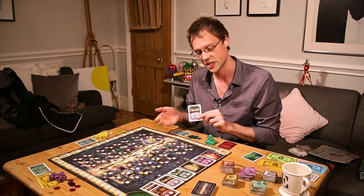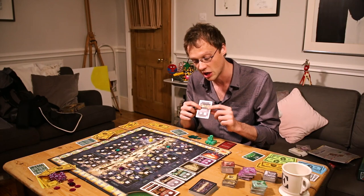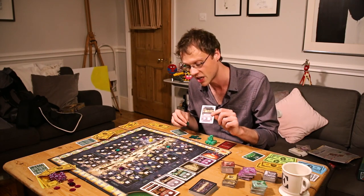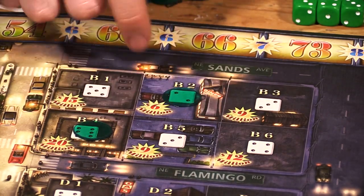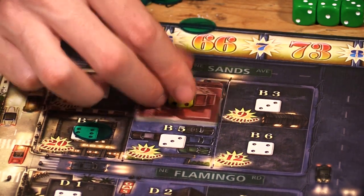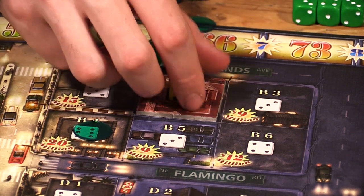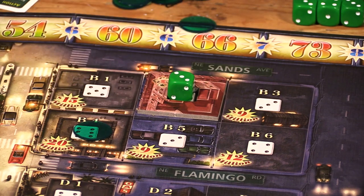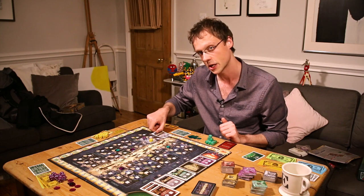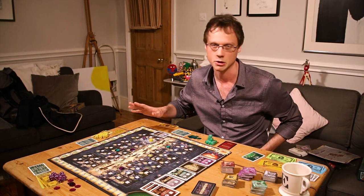And look at that — we've actually got a grey casino on the board. Before we get to all the fun of this card causing some casinos to pay out, the very first thing that happens is you look at which lot is printed on this card — in this case it's B2 — and the player who drew the card gets this lot. If there happens to be a casino there because someone's already built there, you actually take it over. You take that yellow tile and replace it with a green one. Every player's turn begins with drawing a card and seeing which casinos pay out.